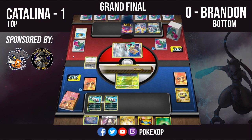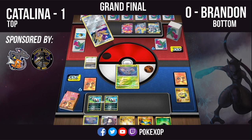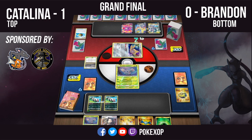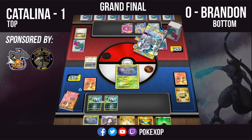We have 46 spectators right now, and from those 46 only three are chatting — Vinny Gabriel, Cashman, and Caden. Guys, talk! This is a great place where we can all say 'oh my god, Catalina's gonna win' or 'Brandon's gonna win.' I want to see your reactions — share this beautiful moment with us. Let's get those reactions in chat and hear who you're rooting for. Are you rooting for Brandon with Decidueye Obstagoon, or Catalina with ADP Zacian?